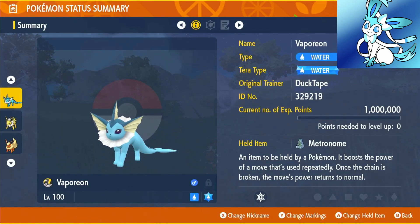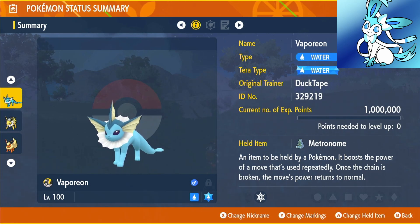First up we have Vaporeon. Now for all the Tera types, they will just be the Tera type you catch them at, which will be their own type, because each of them only have one type. The item we're going to be using with Vaporeon is the Metronome.